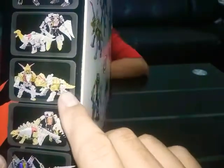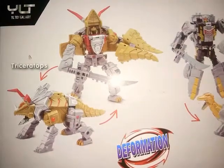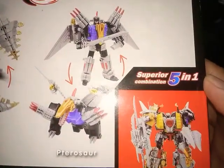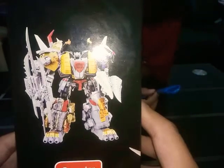This is the triceratops, and this would be the pterodactyl — otherwise pteranodon. This is a close-up figure of the triceratops. This is our stegosaurus, his name is Snarl, and this would be our pteranodon pterosaur, name is Swoop. We also have our brontosaurus, his name is Slag. This is basically a version of Transformers Dinobots.